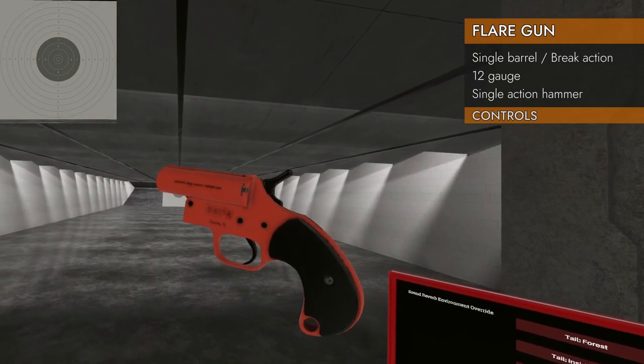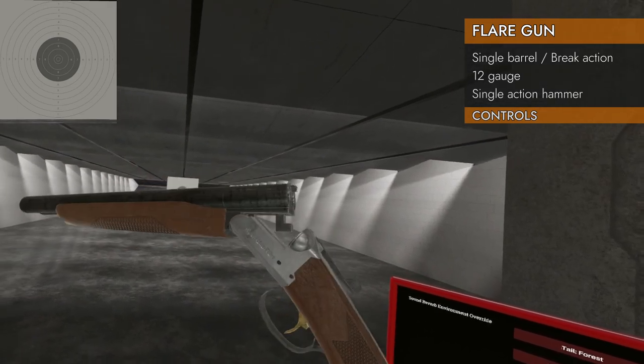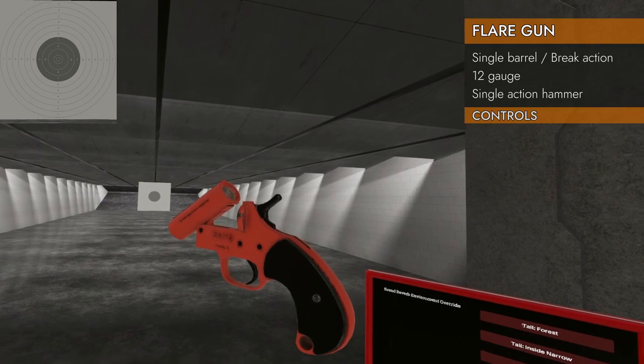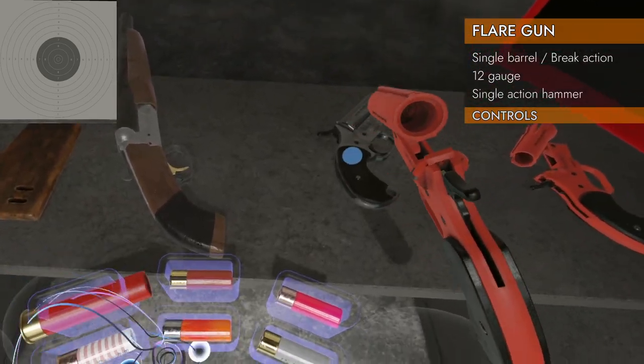Let's take a look at the controls on the flare gun. Unlike other shotguns like this one, where you press up to break the action open, you actually press left to break the action open on these. If you lean it over, it will drop an empty magazine out.